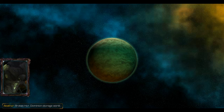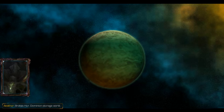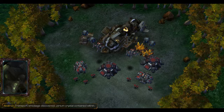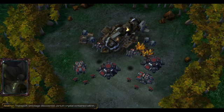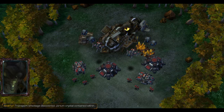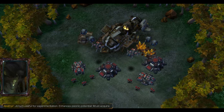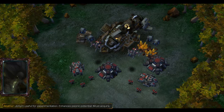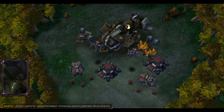Platform secured. Broke us here — Dominion storage world. Transport wreckage discovered. Jorium crystal contained within — you mean a rich mineral patch. Jorium, useful for experimentation. Enhances psionic potential. Must acquire.